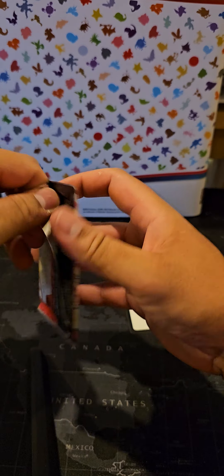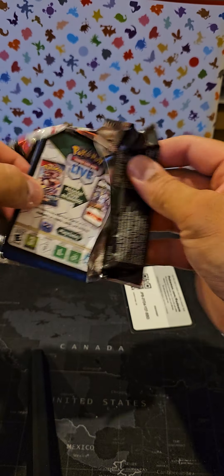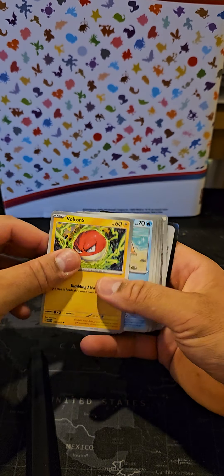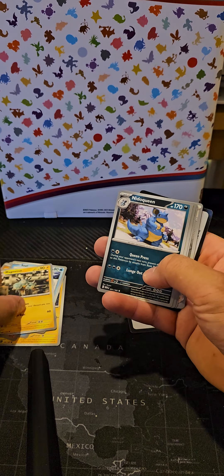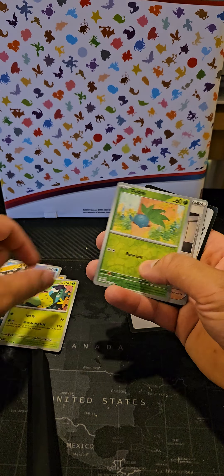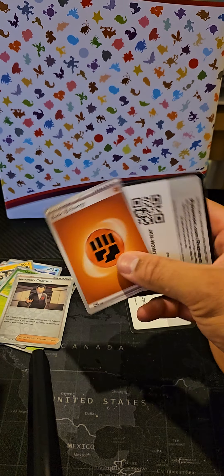Four packs and six pulls — I can only see it going downhill from here, but who knows! Voltorb, Krabby, Sandshrew, Seel, Magneton, Nidoqueen, Victory Bell, Oddish, Giovanni's Charisma, and Arbok. The hits continue — and a code card for you lovely people.